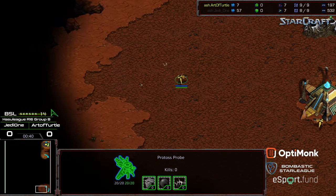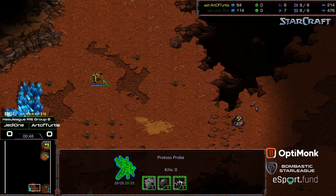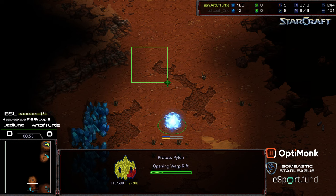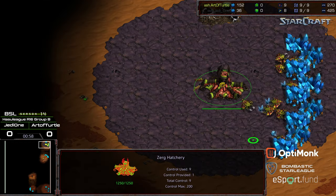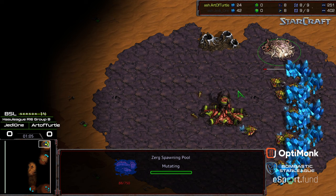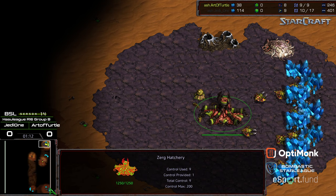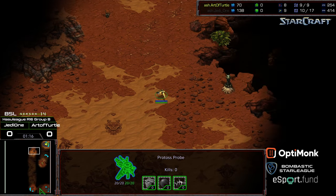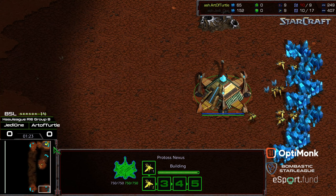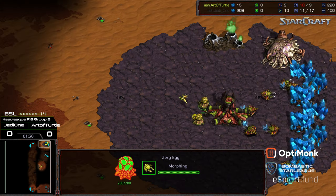He went for a two-gate opener, and let's see if he opts to do that versus Art of Turtle. I honestly feel like that might be the better option, especially seeing Art of Turtle's builds earlier on. Currently it looks like the pylon is positioned where there could be a forge — could go for a natural expansion, or Jade One wants to play a heads-up game to see where he's tested against Art of Turtle. Art of Turtle is opening up with a nine pool.